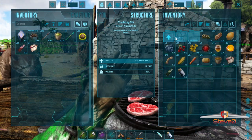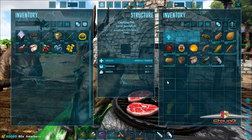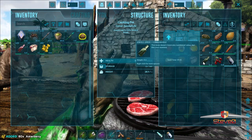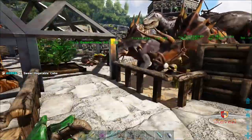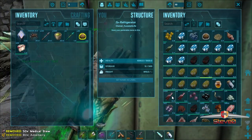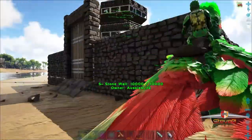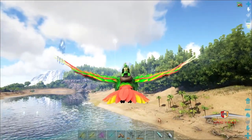I can grab 50 of them. I've got some stamina potions. I'll just dump this stuff back in there. Not taking them - just in case I get attacked by something. Let's head out on my flyer. I'll head over to the mountain where ankys are and bring one back once we get there.